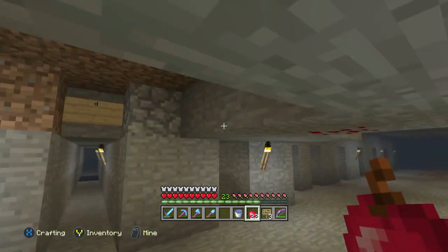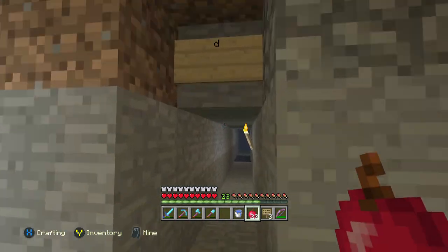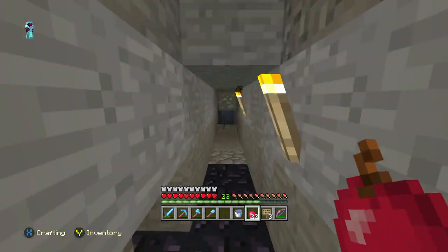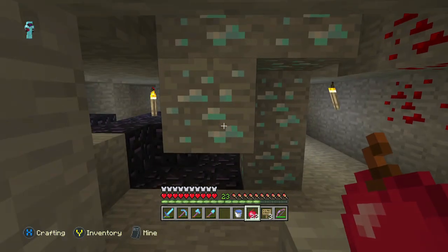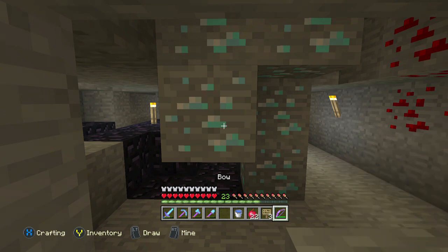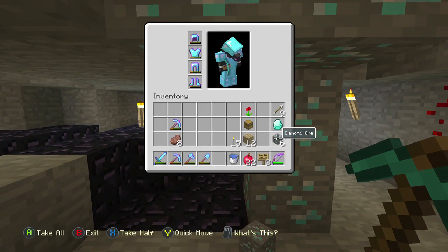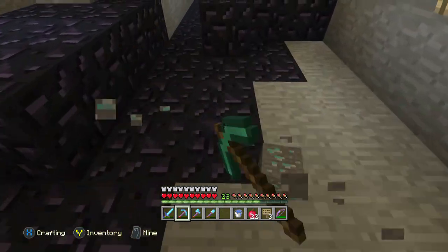Let me go ahead and start - I think this is the first row down this way and I have it marked as diamond. Let's go - right here, bam, we got our diamond straight up right here! What we're gonna do is use our silk touch to pick up all the diamonds. We had six that we found in the last episode together.